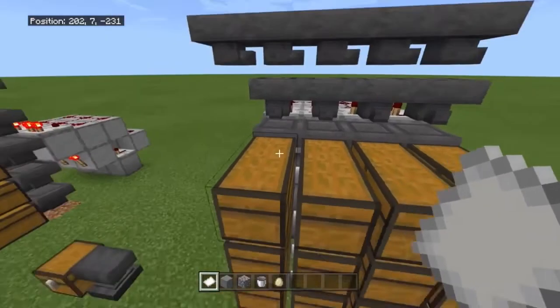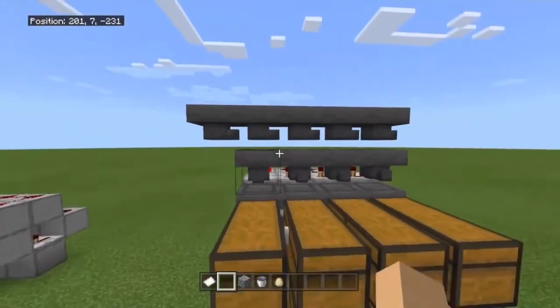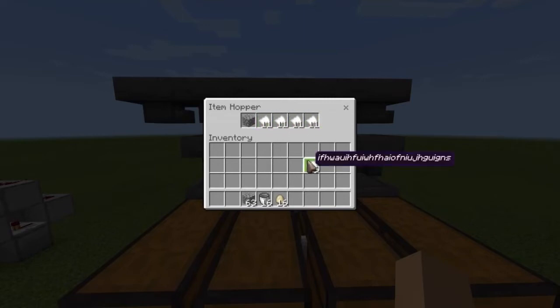Whatever item you want sorted in each row, place that item in the hopper. You'll see it start to drain down. Since stone is a 64-stackable item, it will stop at 45. When you put in the filler item, it stops at 41 — that's why you need 41 items. You'll stop at 41 and nothing else will be able to sort into that chest. For cobblestone, if you don't want to use 41, you can put in just one, but then you'll need 11 paper in each row — that's 44 pieces of paper for four columns.